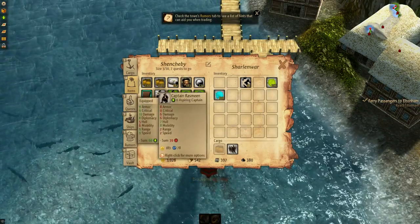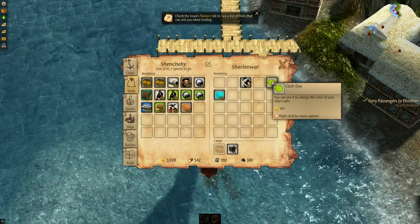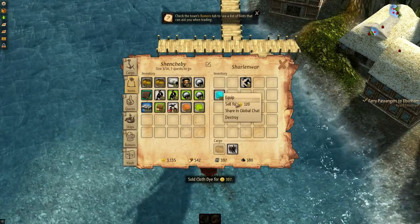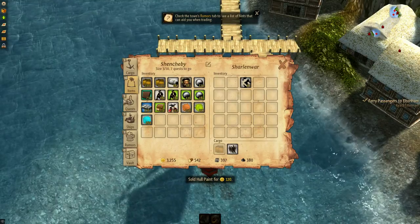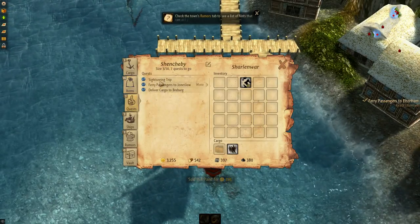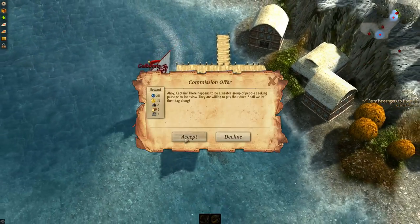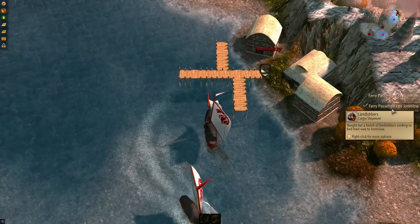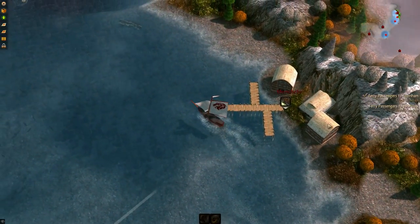I'm not sure we can change colors. Let's sell that and that. For quests, we can pick up one to Jones Low — so Jones Low it is, that's down that way. Let's go to Eloth.